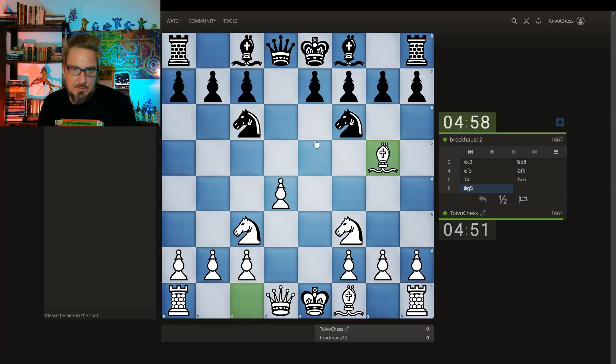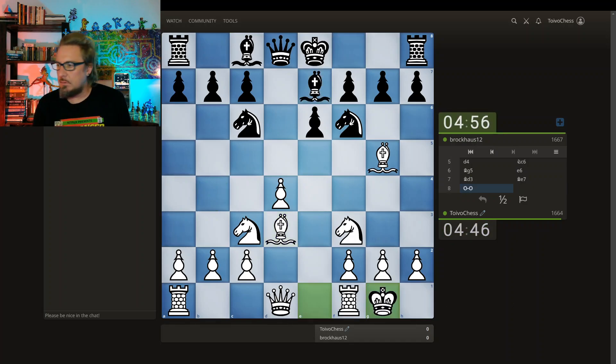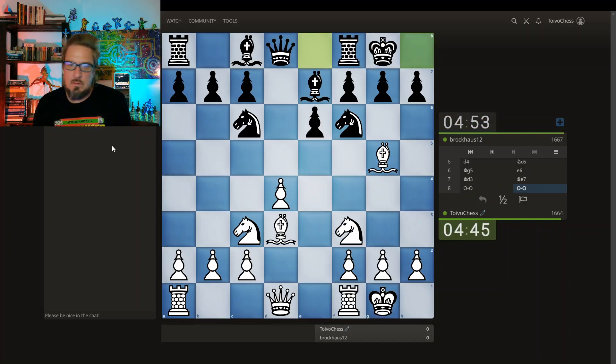I love it when my opponent plays quickly like this. Bishop coming here — nope. Just this castle, no hassle. I'd like to improve this rook. This queen wants to be developed somewhere. With that in mind, queen comes here.